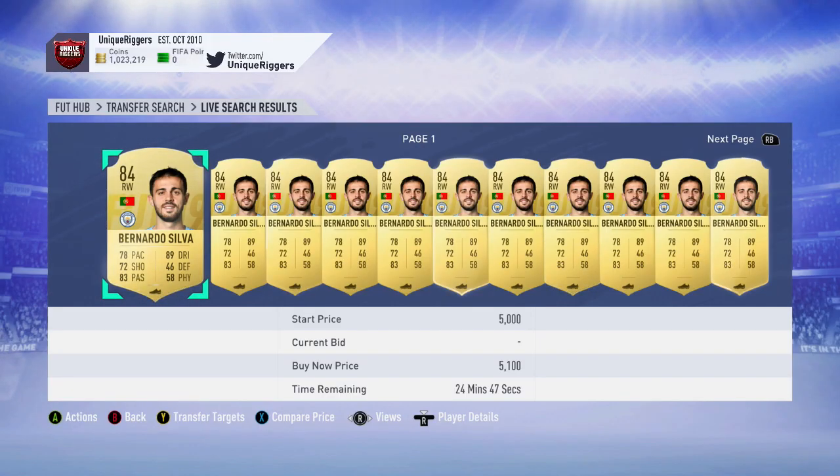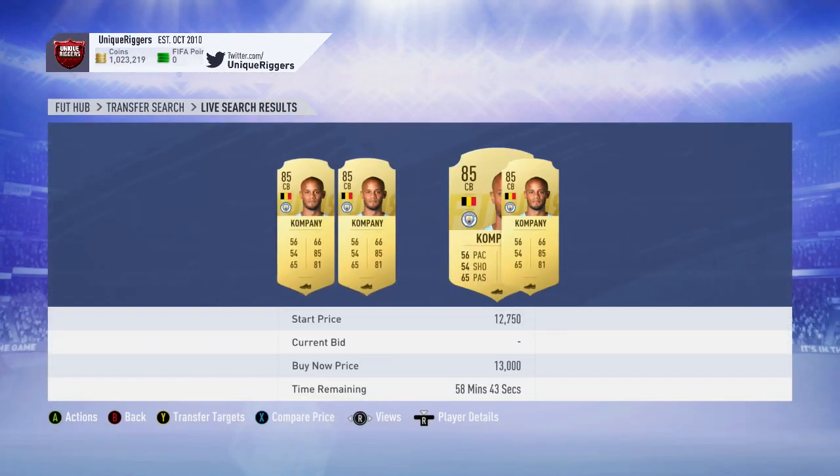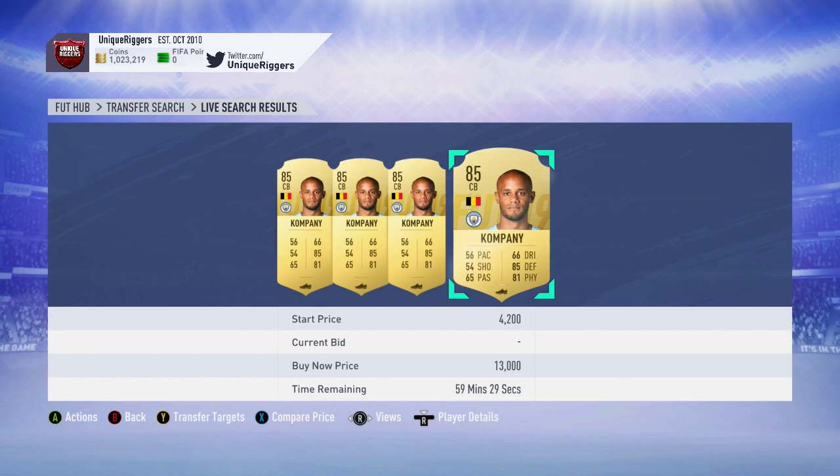First off, I'm going to recommend picking up some Man City players. If there's a Man City score on the SBC — and they most likely will be — it'll probably require about 85. The two players I'd recommend picking up the most are Bernardo Silva, who is currently 5,100 coins, and also Kompany, who is 13k. Their prices have gone up slightly over the last few days, but there's still potential for them to go up a lot more. Just some hype alone should push them up a bit more, so I definitely recommend investing in both of them.